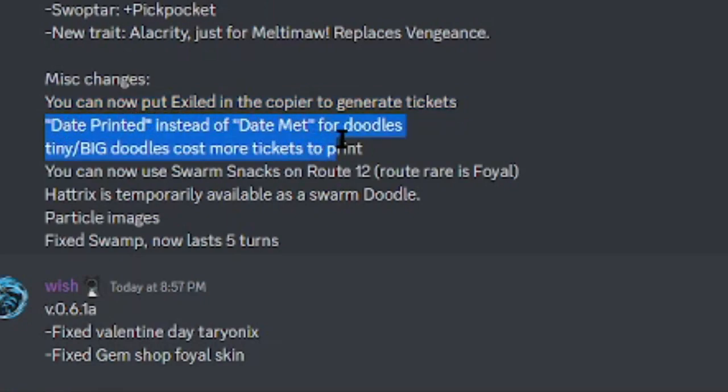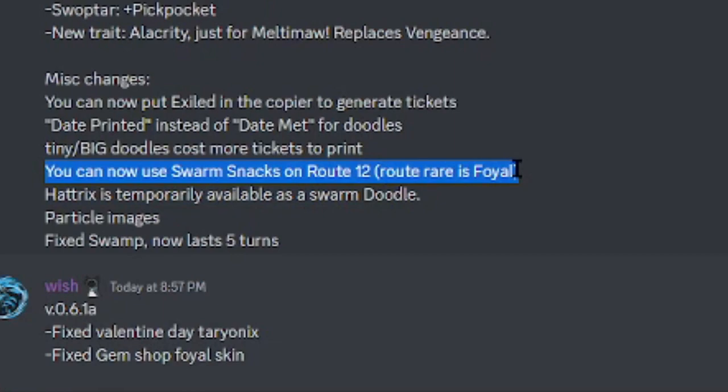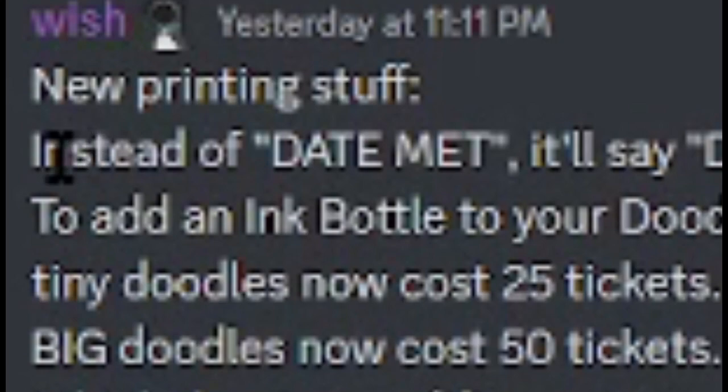Misc changes: you can now put Exile and Copier to generate tickets — I still have not seen an Exile in my roulette. It will now say 'date printed' instead of 'date met' for printed doodles. Tiny and big doodles cost more tickets to print — I think it's about 50 tickets. You can now use swarm snacks on Route 12, and the root rare is foil. Patrix is temporarily available as a swarm doodle, which is awesome since it's usually a Halloween-only doodle. Particle images are now shown in the gem shop. Fixed: Swamp now lasts five turns.